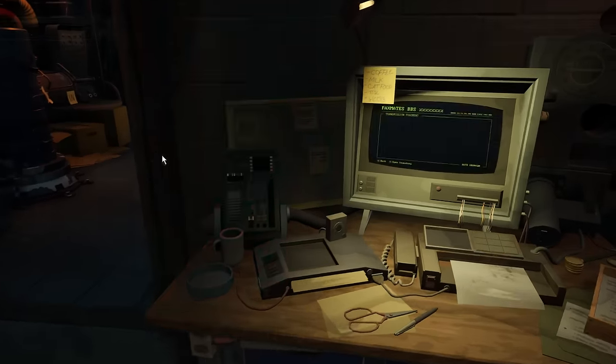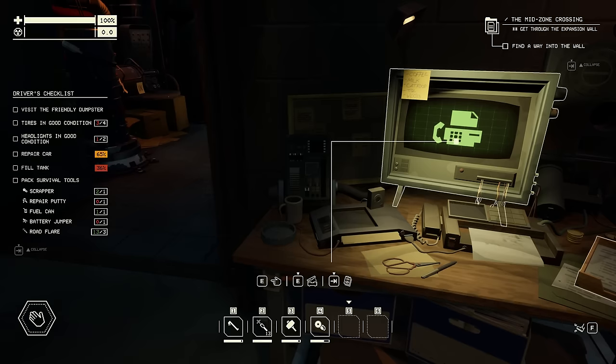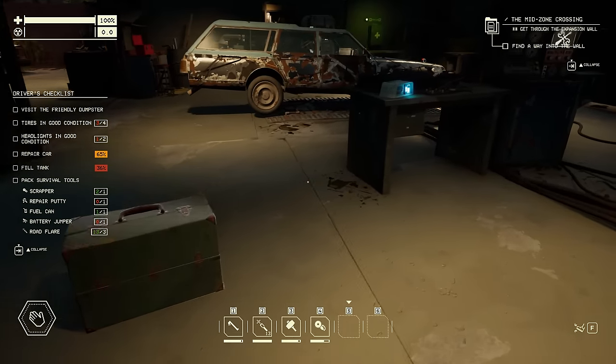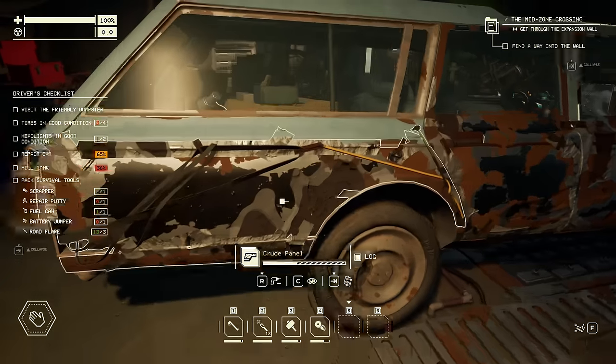The fax machine - there's a transmission waiting for you every time you get back from a road trip, and the fax machine is where you store all the message logs that you discover while you're out in the zone.